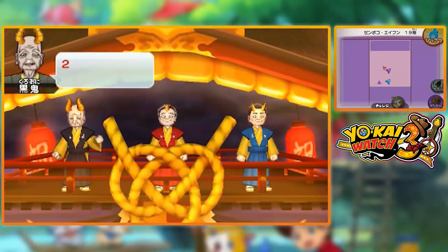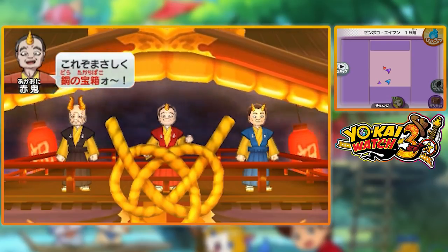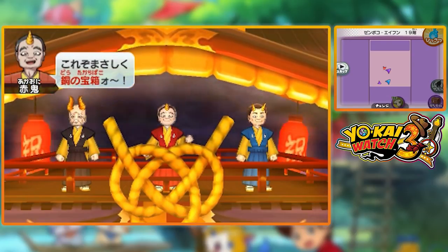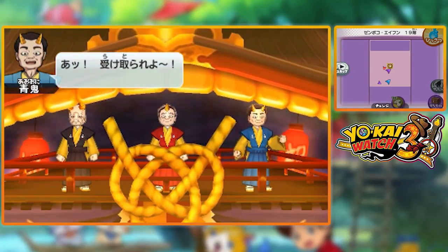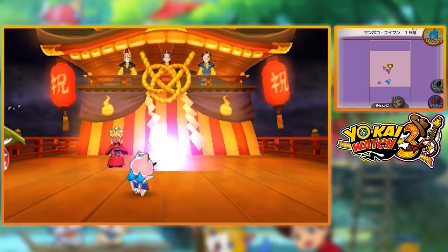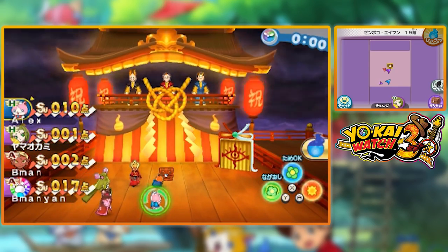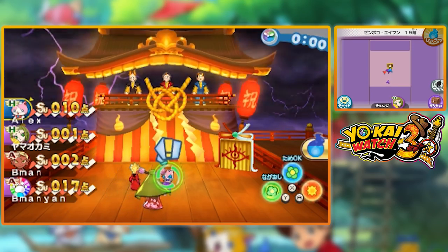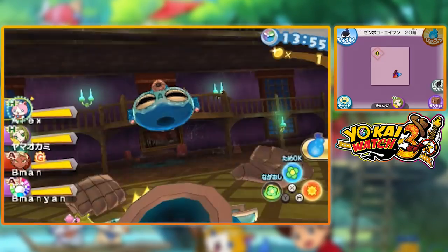Once you get through the minigame, the panel of elders at the top of the building are going to judge you based on your score, and a chest will pop up in the center of the room based on how many food items you got and the points correlated to those food items. Just go up to the chest and grab what's inside.